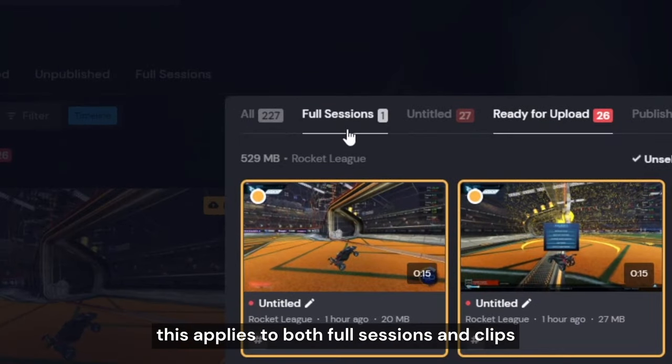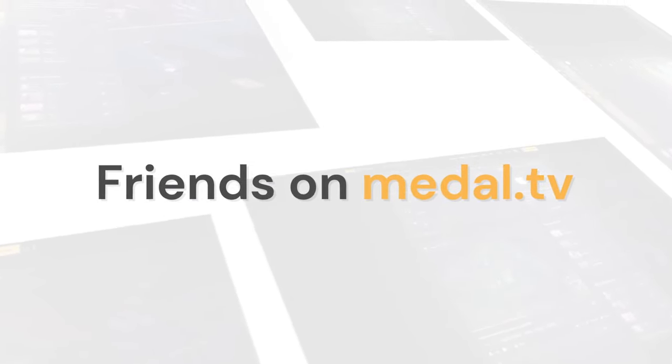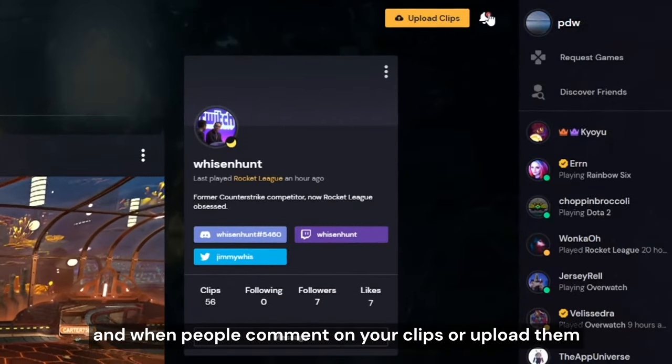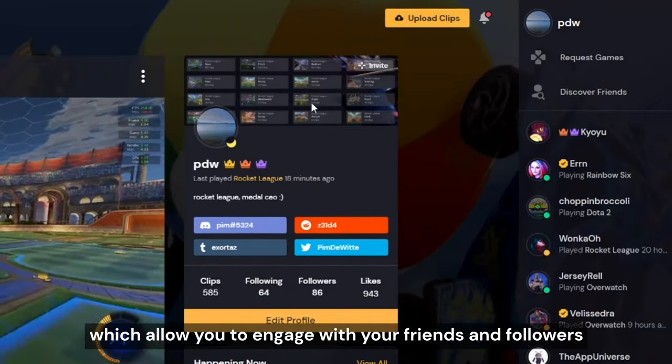This applies to both full sessions and clips. If your clips are taking up too much space, simply head over to the free up space button where you can automatically select all your clips and delete them to free up as much space on your computer as you want. Once you start making friends on the platform you can see which clips they're tagged in, and when people comment on your clips or upload them you'll get notifications which allow you to engage with your friends and followers.